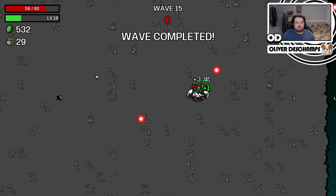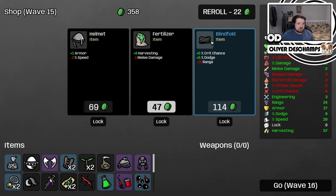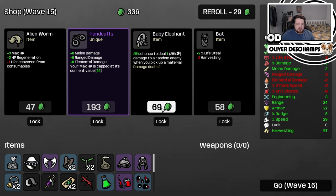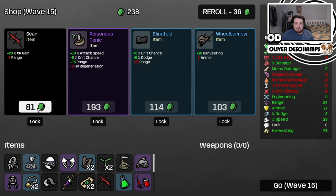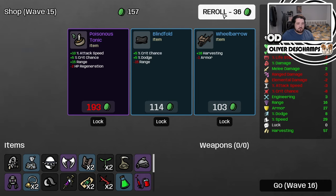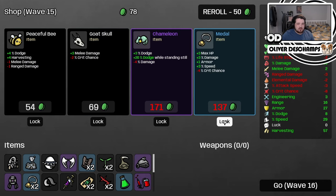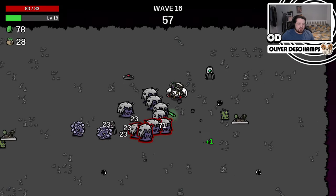I hate the screen getting dark because it makes me feel like I'm really low on health, but with this build I'm not really. Pocket factory — done. Reroll. Chance to do damage randomly? Sure. Attack speed, crit chance, range — no. But we will take the extra stuff. Nothing great. Another medal — how many medals do we have at this point? We're not rerolling again, so we'll live with that. But pocket factory should help us a fair bit.